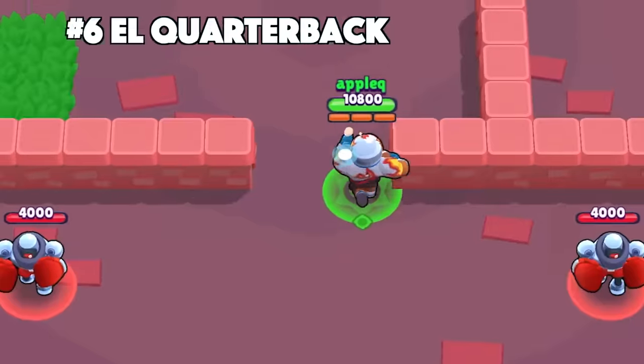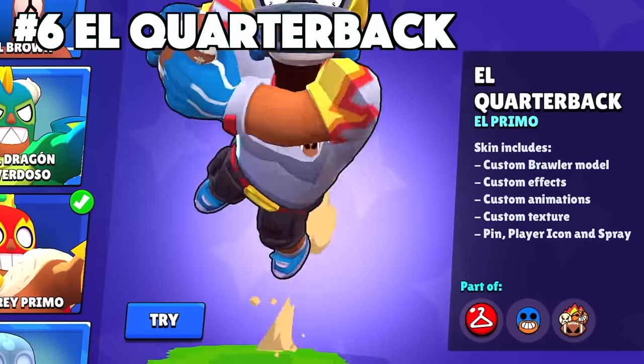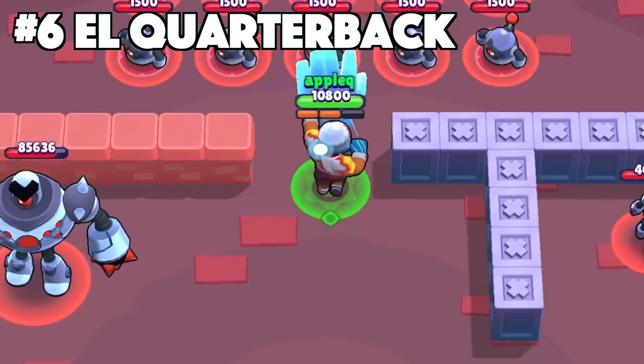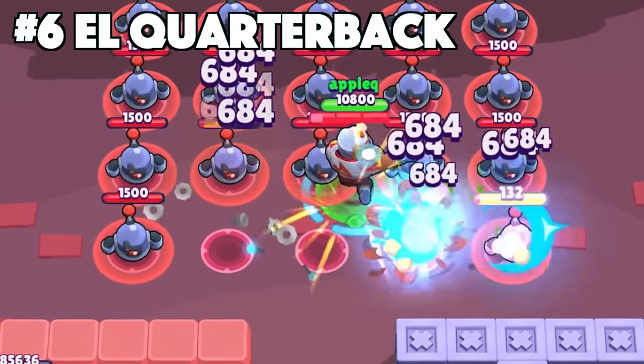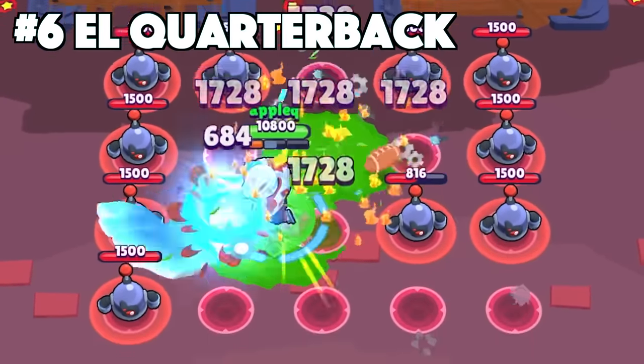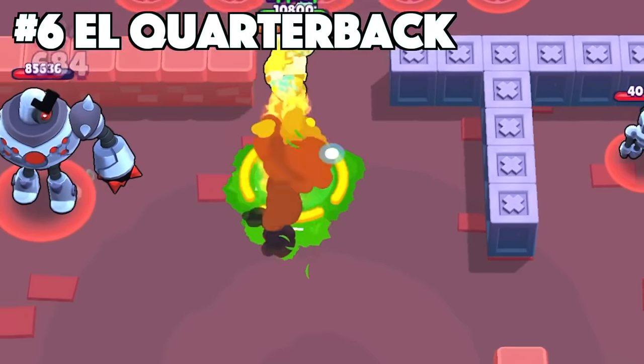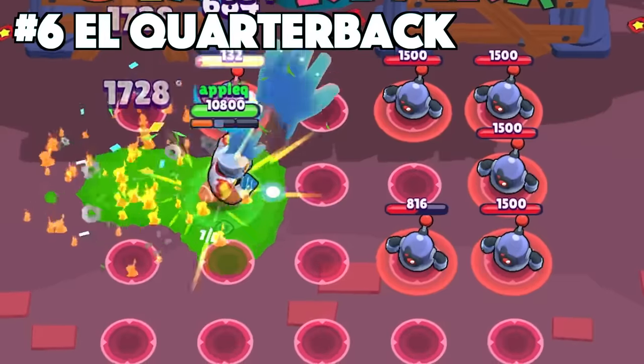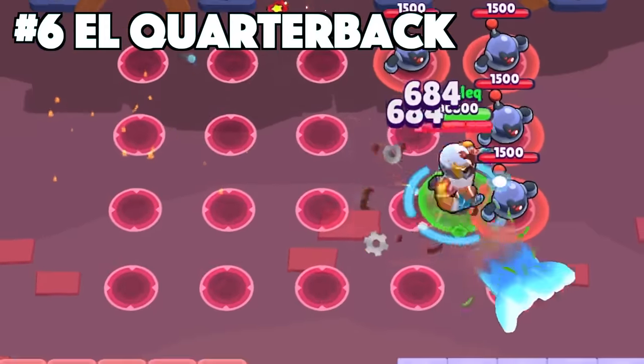El Primo's best skin is going to be El Quarterback. The newest El Primo skin to be released inside of Brawl Stars is an absolute banger. It's got the custom animations, texture, and all the cosmetics included. It has the amazing effects when you use your super and land showing the touchdown. The main attack punching effect is also really unique to El Quarterback.